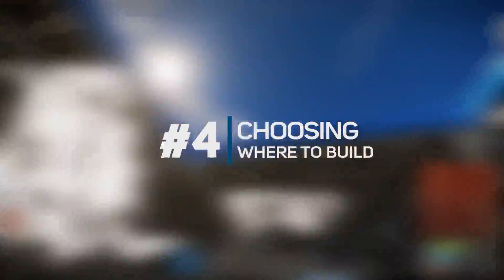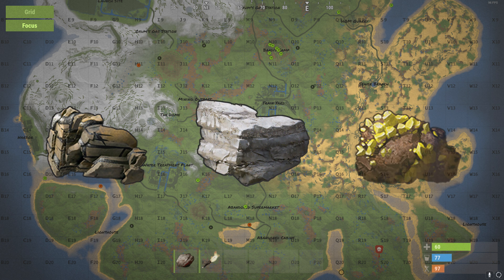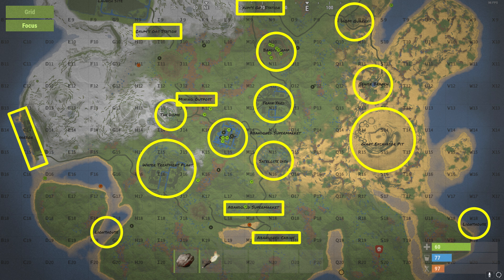Tip number four would be choosing where to build. Choosing where to build is something every player faces at the start of every wipe regardless of how many hours you have. Where you build your starter or main base can mean the difference between a really good wipe or a really bad one. You want to build close enough to trees to farm wood, as well as close enough to a hilly area so there are nodes to farm for stone, metal and sulfur. You'll also want to build fairly close to a road and a rad town so that you can get scrap and components, but be careful how close, as these tend to be a hotspot for other players looking for PvP and loot.